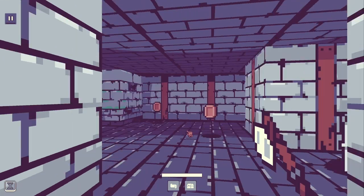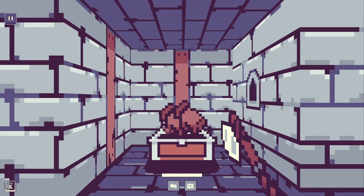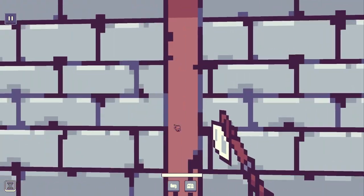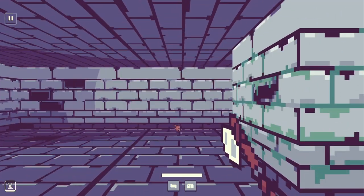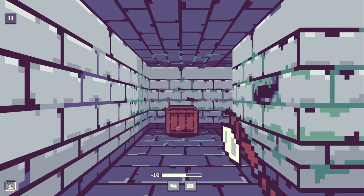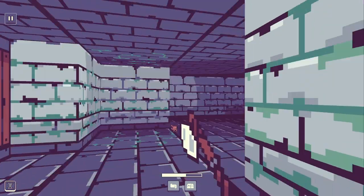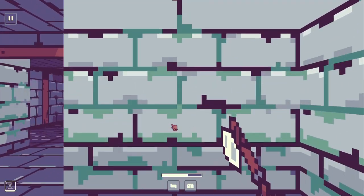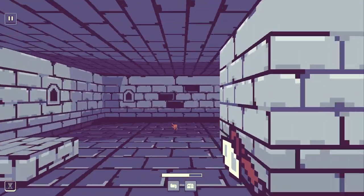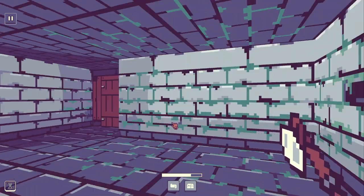I was wondering if this was a creature or something but it was in fact a chest. I appreciate how things in the distance look kind of shaded. The look of this game is really nice. Oh, it's a trap — very simple obviously, but it works. I don't necessarily need games to look more complex or have higher fidelity; they just need to have a style.